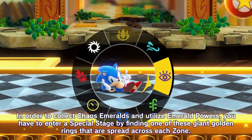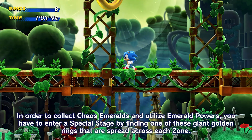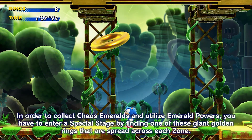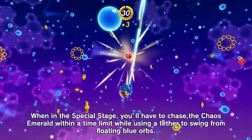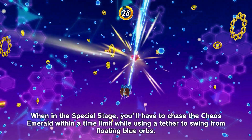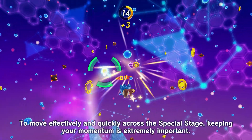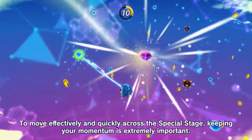In order to collect Chaos Emeralds and utilize Emerald Powers, you have to enter a Special Stage by finding one of these giant golden rings that are spread across each zone. When in the Special Stage, you'll have to chase the Chaos Emerald within a time limit, while using a tether to swing from floating blue orbs. To move effectively and quickly across the Special Stage, keeping your momentum is extremely important.